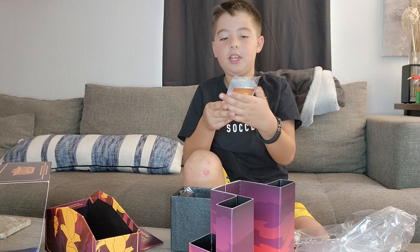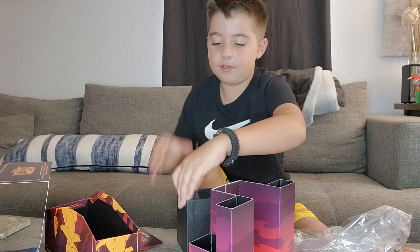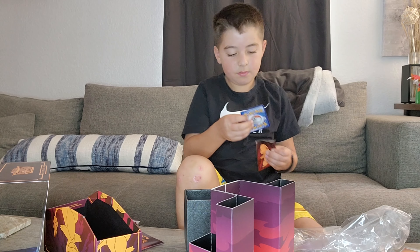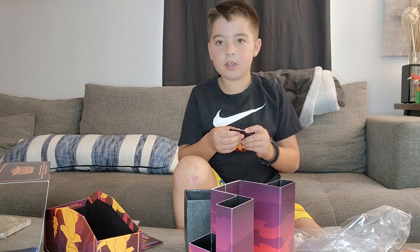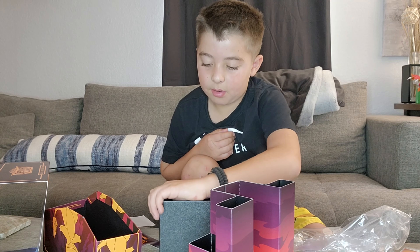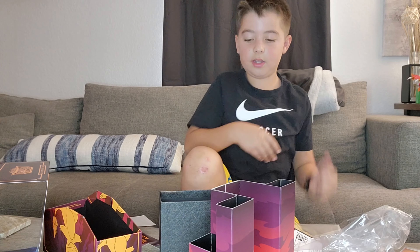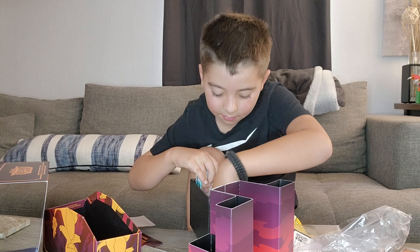Now we have the Energy card deck — we'll open that later in the video at the end. Then we have all the sleeves. Hopefully these are important. Then we'll take one sleeve for the Charmander. Now we're going to start to go into the packs. And here's the code for everybody. And then stoppers. Let's start with the first pack, everybody.